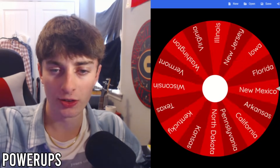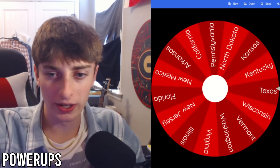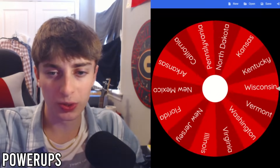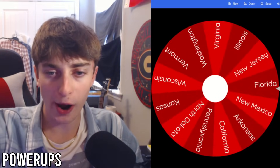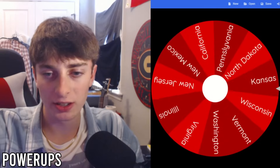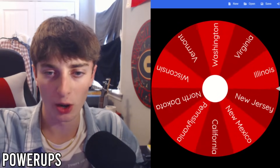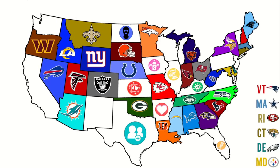Our first power-up is Juice, going to the state of Iowa. Next, Double Trouble goes to Texas. Then the new one, Evolved, goes to Kentucky — I'll explain what it does when we get there. Clone goes to Florida. Afterlife goes to Arkansas. Gambler, which has been reworked, goes to Kansas. Rewind goes to Illinois. And finally, Bandit goes to North Dakota. All eight power-ups are now placed.